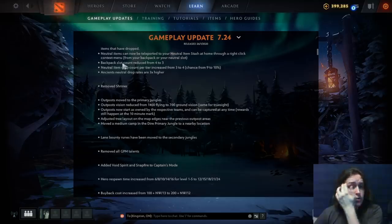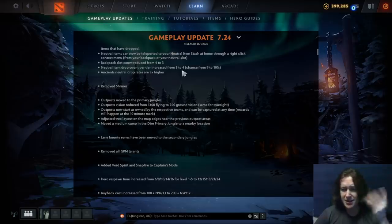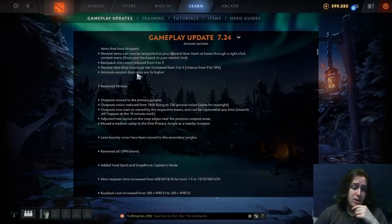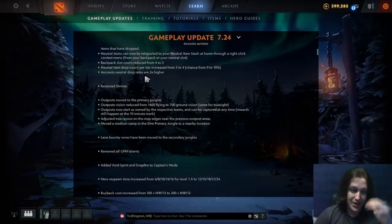Backpack slot count reduced from four to three to make up for the neutral slot. Neutral item drop count per tier has been increased from three to four, presumably because we only have one slot for the items anyway. Ancient neutral drop rates are now three times higher, which makes a lot of sense — it didn't make sense that killing three giant dragons has the same drop chance as a camp of kobolds. I think this makes a lot of sense.